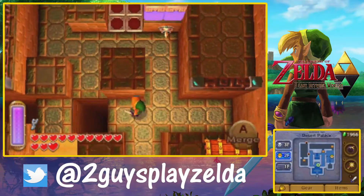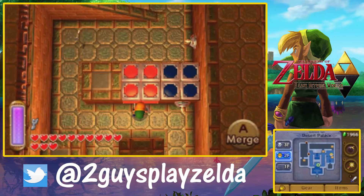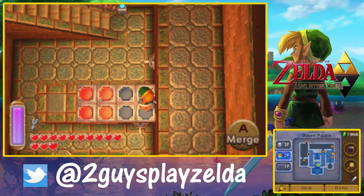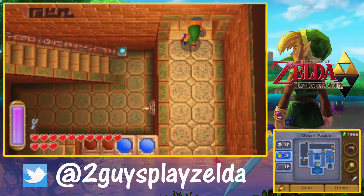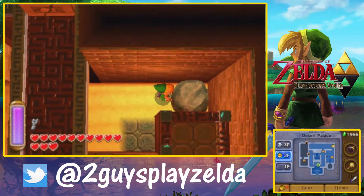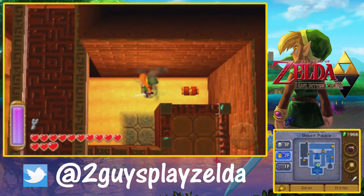Desert Palace part two. Are you happy with that intro right there? Yes. The very first words that came out of my mouth were Desert Palace. At least our viewers know what we're doing. But no, this is part 29 of A Link Between Worlds, and as you guessed, we'll be going through the last part of the Desert Palace.